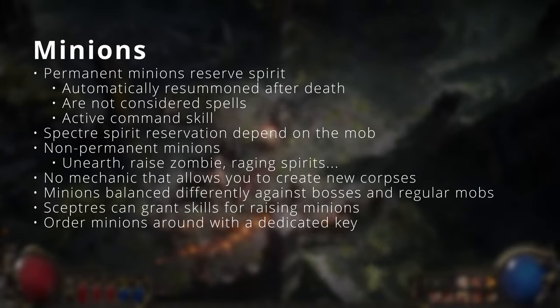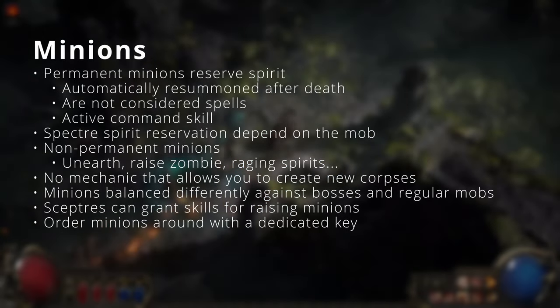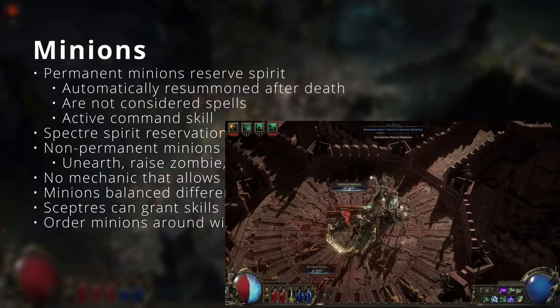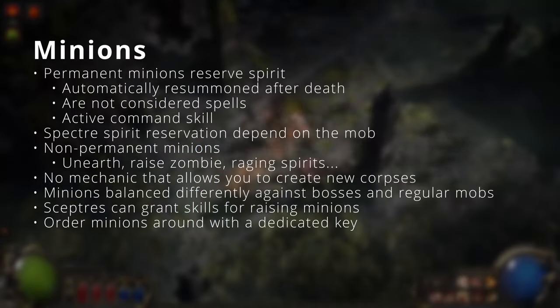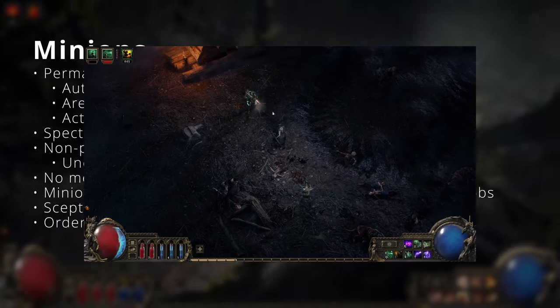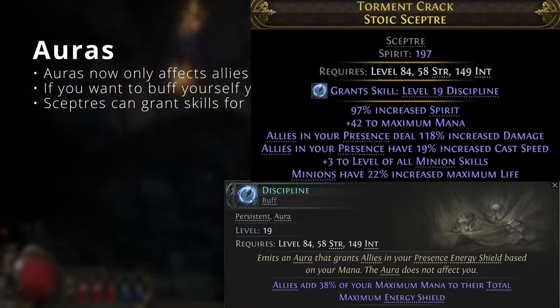In PoE 2 there are now permanent minions that will resummon after a short delay when they die. These minions reserve spirit and are not considered spells. At least some permanent minions have a command skill you can actively use to trigger a special ability. Spectres are a special type of permanent minion where you capture a basic enemy monster you've killed, like a Pokéball — you can then summon as many as you want, and the spirit cost depends on the captured monster. There are no longer any skills that create corpses in PoE 2. Minions will have different damage and health in regular content versus bosses for balance. There is now a dedicated key to order your minions around. Auras no longer buff yourself — only allies, including other players and minions. If you want a buff on yourself, use a persistent buff instead. Some scepters also grant auras.